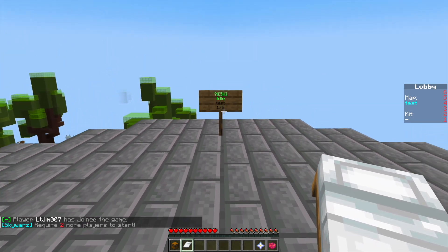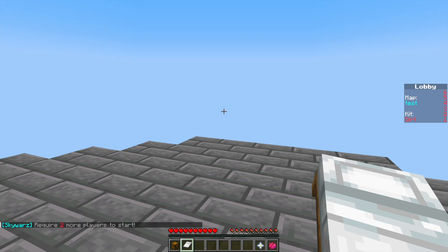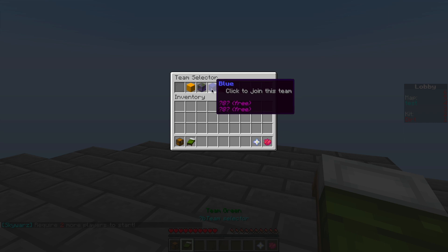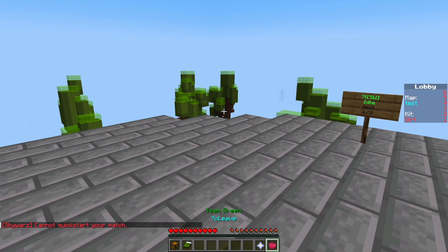It's one out of eight. We need at least two people to join. If we have a look, we have a kit selector so you can click into each kit to see what you get. We then have the team selector so we can choose which teams we want — obviously we didn't set blue, so it would be a poor choice to choose that. Over here we have quick start if we had enough players, but we do not.